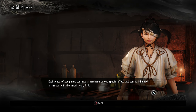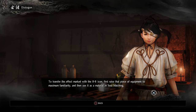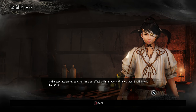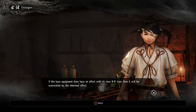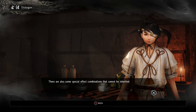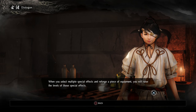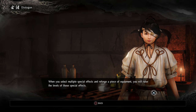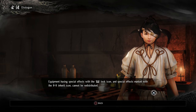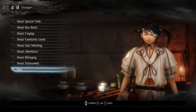About inheritance: each piece of equipment can have a maximum of one special effect that can be inherited, marked with the inherit icon. To transfer it, first raise that equipment to maximum familiarity, then use it as material in soul matching. If the base equipment doesn't have its own inherit icon effect, it will inherit the effect; if it does have one, it will be overwritten by the inherited effect. There are also special effect combinations that cannot be inherited. About reforging: allows you to redistribute the special effects of a piece of equipment, raising the levels of selected effects. Equipment with a lock icon or inherit icon cannot be redistributed. And finally, disassembly: disassemble a piece of equipment into forging materials.